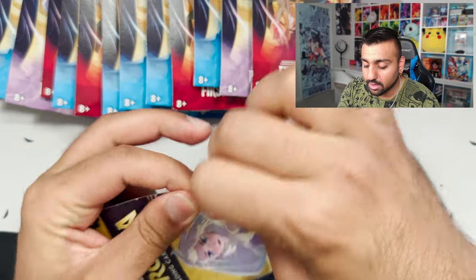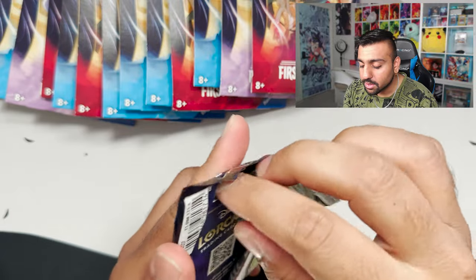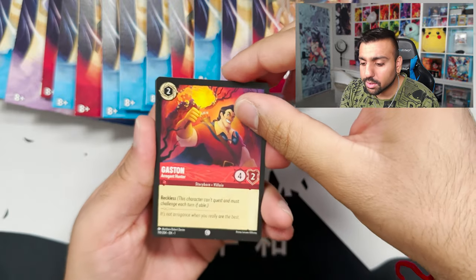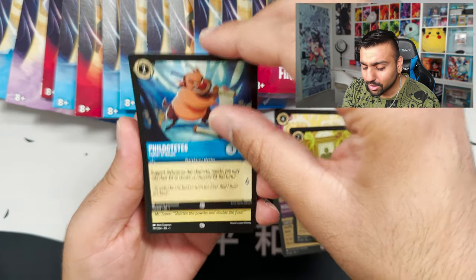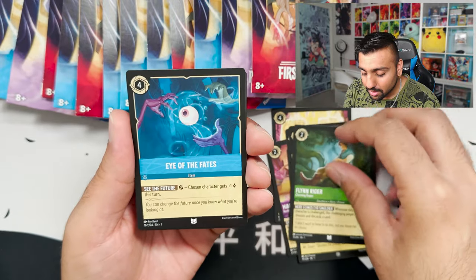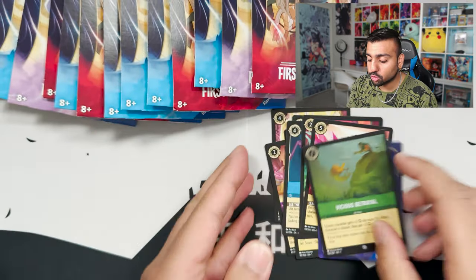Next pack — we got the Elsa sleeve. I always find it a bit weird how the sleeve pack has a different art on the front than the pack itself. We got Gaston, Hakuna Matata, Magic Broom, Sudden Chill, The Love of Seeds, Fire the Cannons, Elsa — beautiful uncommon — Flynn Rider, Eye of Fate, Cruella de Vil, a Super Rare Mulan, and a Common Foil Vicious Betrayal.